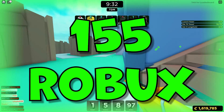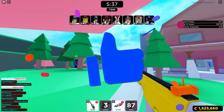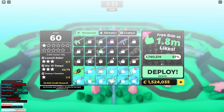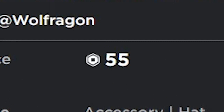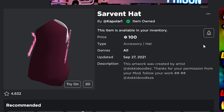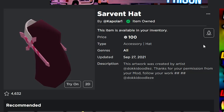We're currently on the road to 100,000 subscribers by the end of the year, so I'd really appreciate it if you like and subscribe to help us reach that goal. The Dove Head Feathers is one of the items and it only costs 55 Robux, and the Sarfan Hat is the other part of the Valkyrie, which only costs 100 Robux.